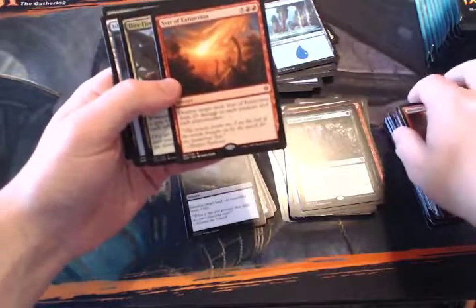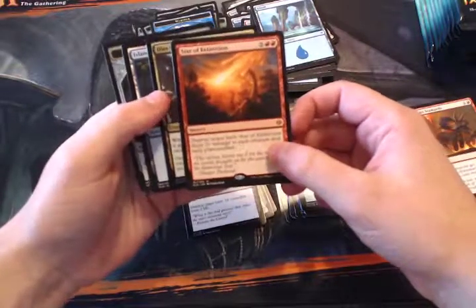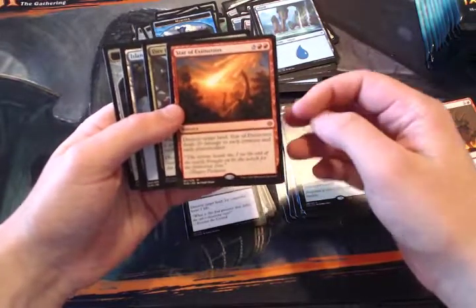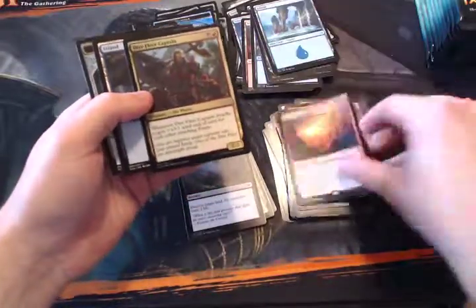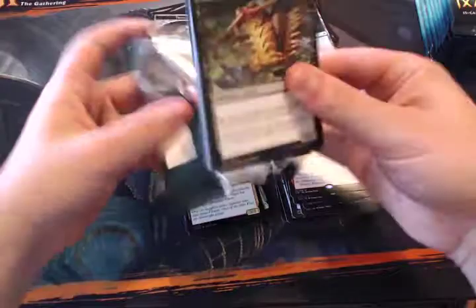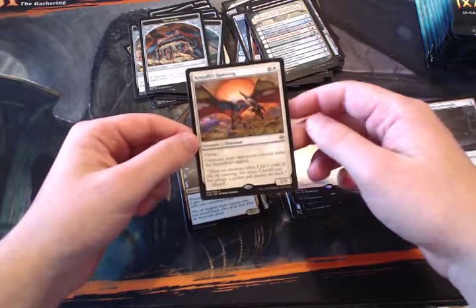A really flavorful card here — Star of Extinction. For five and two red it's a sorcery: destroy target land, then deal 20 damage to every creature and each Planeswalker. There's actually a combo with that: if you have something like a Boros Reckoner — not in Standard, but in Modern — you can redirect all 20 damage to your opponent. Not competitively viable, but it's awesome.